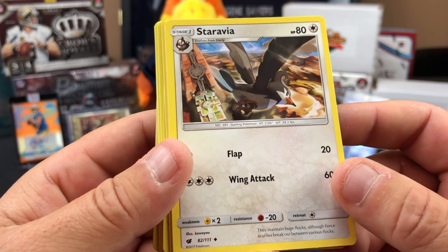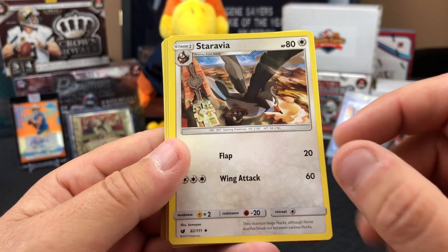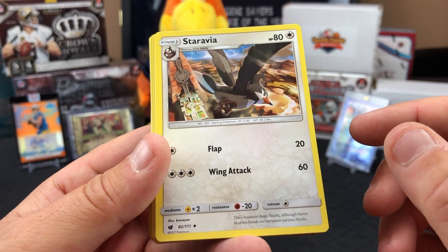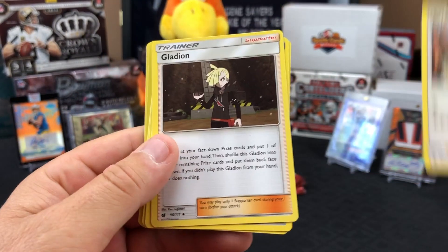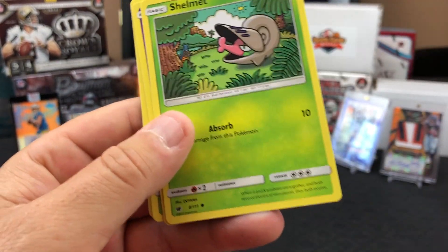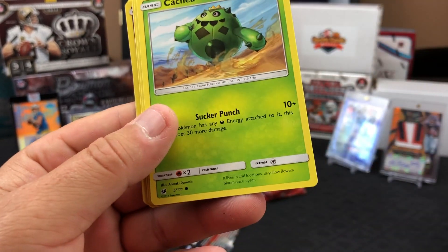What are you looking for? Rainbow rares. How do you tell a rainbow rare? It's rainbow — you'll see different colors, different parallels. There's secret rares, golden ones. And then this little symbol down here — if it's a triangle it's less common, a circle means common. Anybody watching this probably knows more about it than we do.